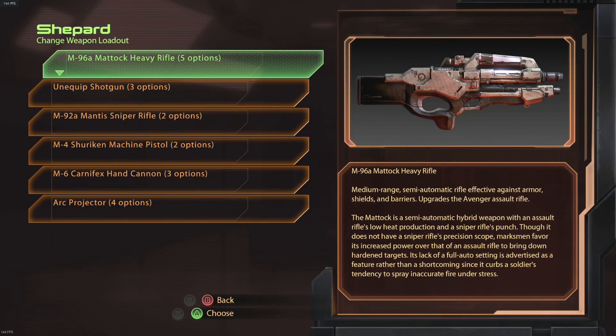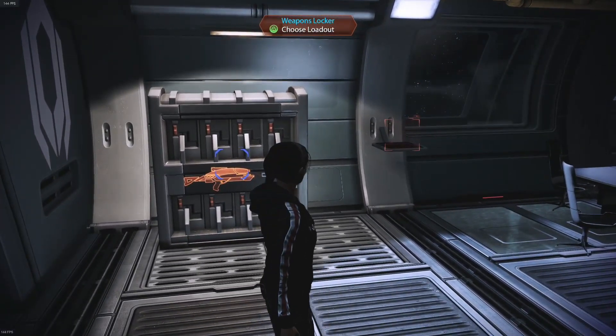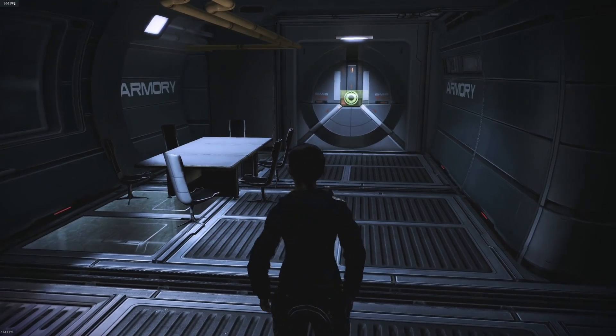The third mod we have is Nearly Unrestricted Weapons. What this mod does is if you're a class other than Soldier, you can equip any weapon that you've unlocked in the game. The only thing is you can only have five at a time, so you have to unequip one — I unequipped the shotgun because I don't use it, I prefer my heavy weapons. It's awesome if you play as a Sentinel or any of the other classes. Just go up to a weapons locker and equip what you want.